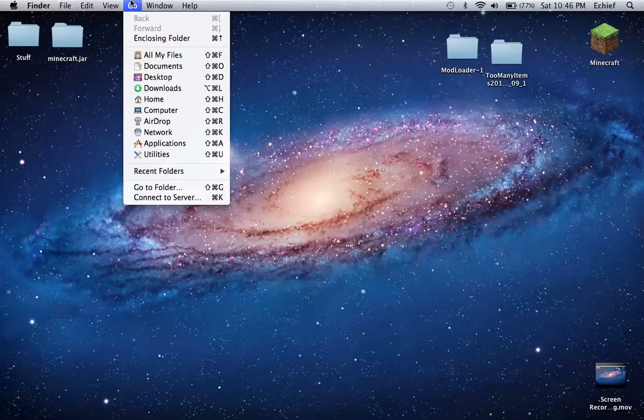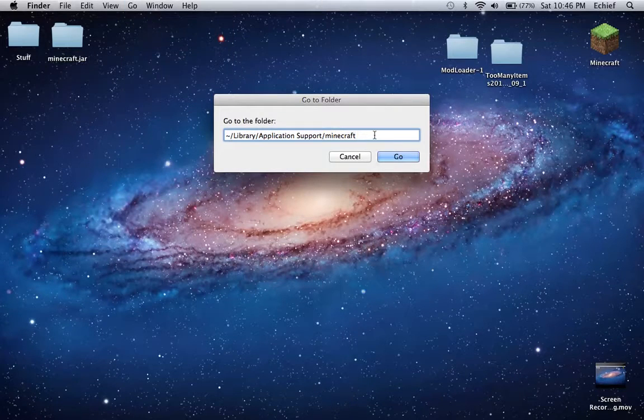So just watch this. You want to hit Finder, Go, Go to Folder. I'm going to put this in the description. Then you hit Go.